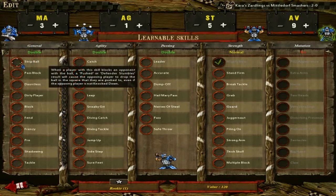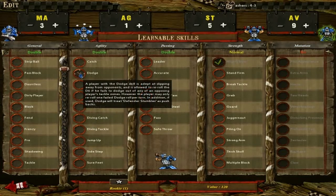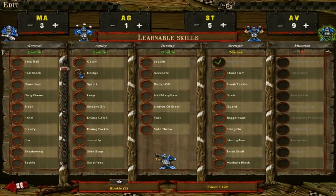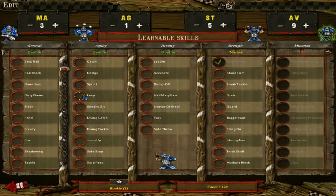Strip ball: when a player with this skill blocks an opponent with the ball, a push or defender down will cause the opposing player to drop the ball even if they're not knocked down — so it lets you strip the ball. Block: there's a die result when you attack somebody where both of you knock each other down; if you have block, you negate that. Dodge: whenever you pass through a tackle zone — think attack of opportunity in D&D — dodge allows you a one-time dodge of that hit. Leap: allows the player to jump once per turn to any empty square within two squares, even jumping over a player. Accurate adds 1d6 to the roll when you pass.